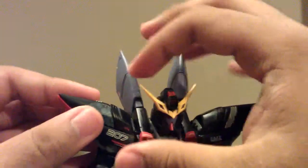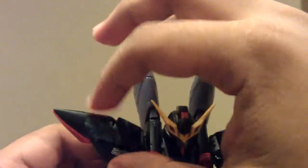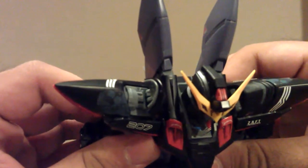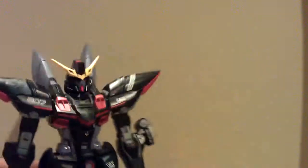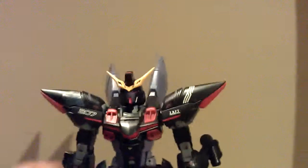Before moving on, the shoulder panels can stretch out and you can open them up to reveal a hidden panel — some kind of venting system, or maybe it's where he activates the mirage colloid, or something like that. Pretty nice feature.